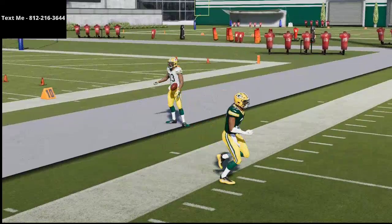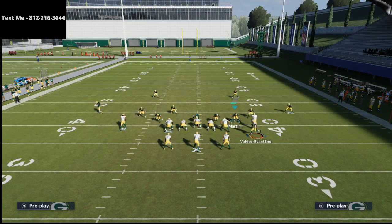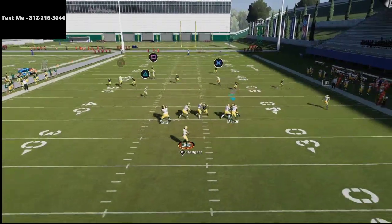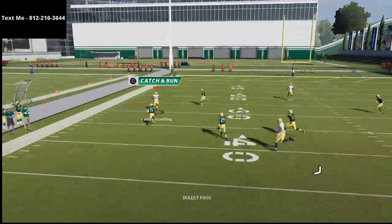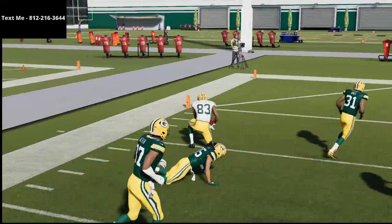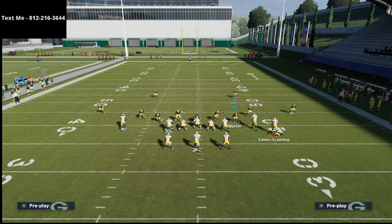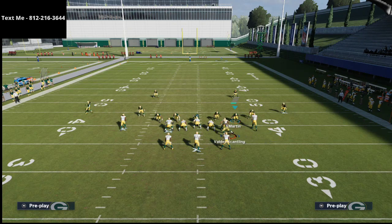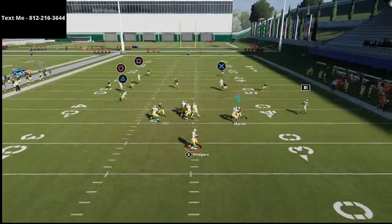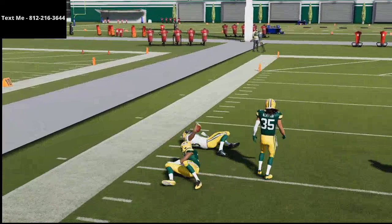This route combination is absolutely deadly this year — as you can see, we are torching Cover 2 over the top every single time. I've been seeing a lot of Cover 2 because people realize deep half zones are very difficult to beat with post combinations, but this combination will get at least 40 to 50 yards, if not a one-play touchdown, when run on the hash mark. Even off the hash it gets open, just with less yards after the catch.